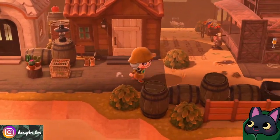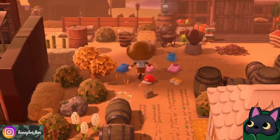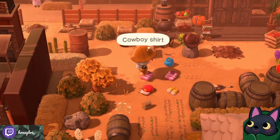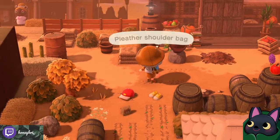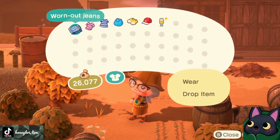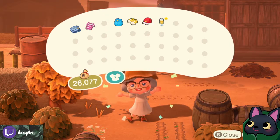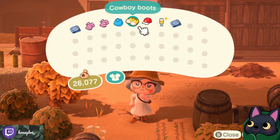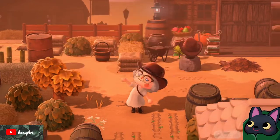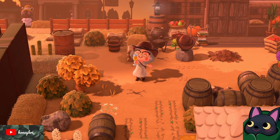Oh, here's some gifts for us. Worn out jeans, cowboy shirt — hell yeah! Let's just pick up all of this stuff and see what it's about. Worn out jeans, cowboy shirt — yee-haw! What's this linen dress? Oh, that's cute. Other shoulder bag. Cowboy boots. Okay. Outback hat — heck yeah! Yee-haw!